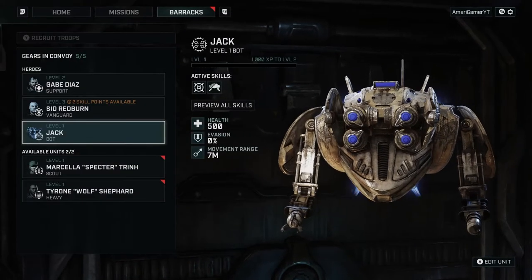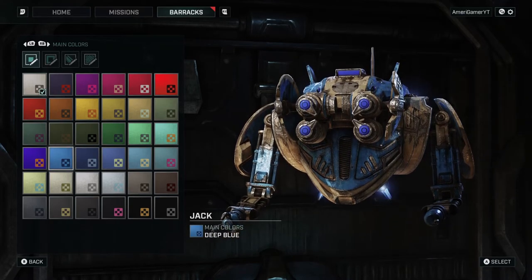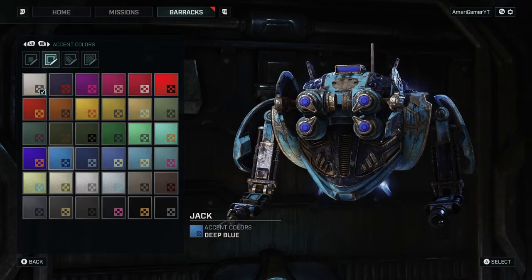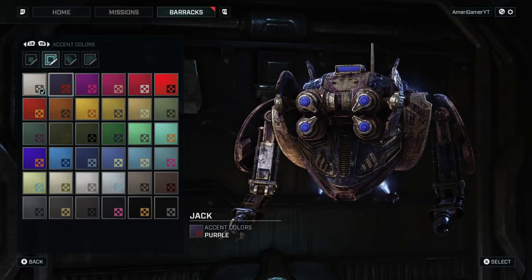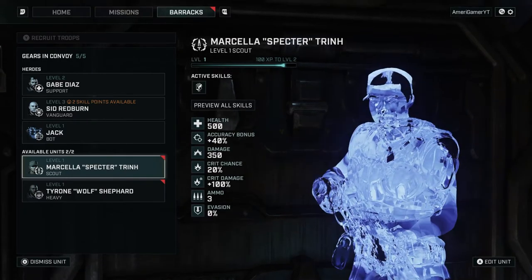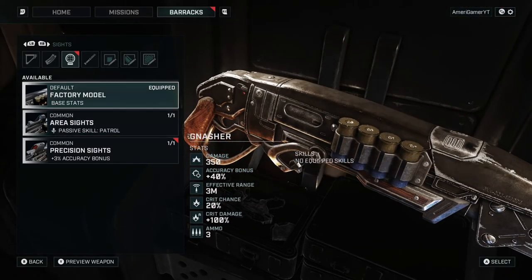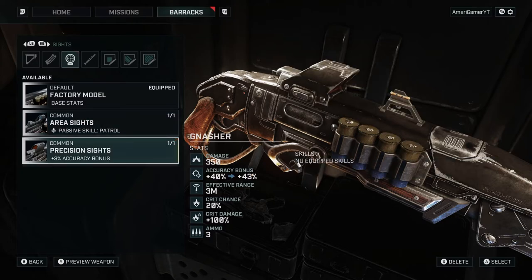I want to change Jack's color — let's make him a bluish color. He is now that color. We'll put this on, and that texture looks pretty cool. Leave it like that. For Marcella: this unit's overwatch shots get fifty percent damage — but that's for a shotgun, and I don't think I like that. Precision Shots gives three percent accuracy bonus — I'd rather get that for her shotgun.